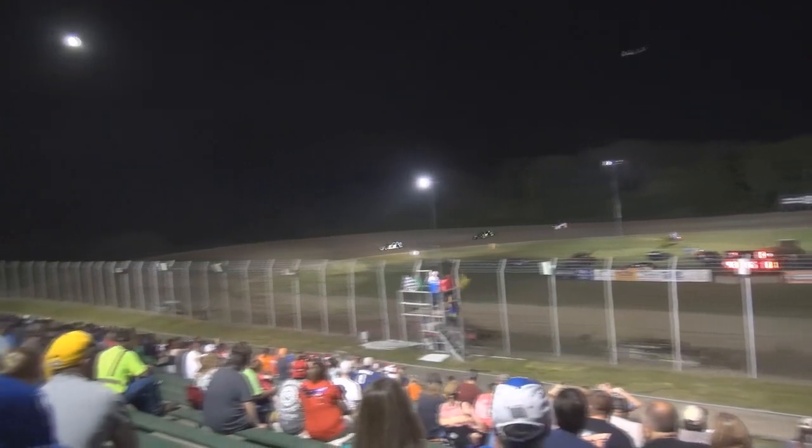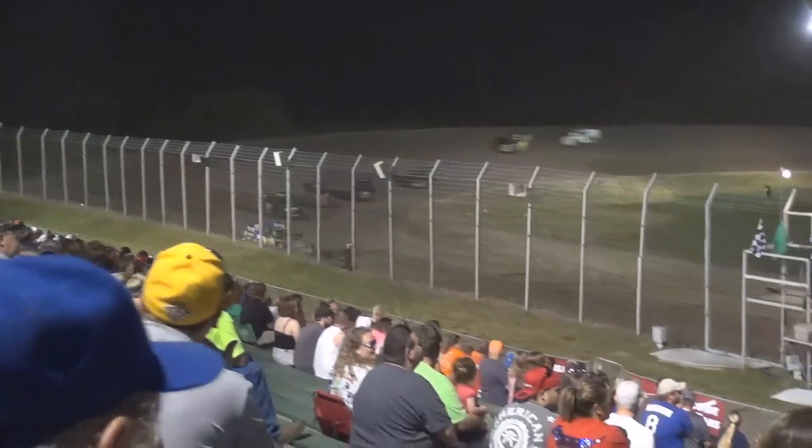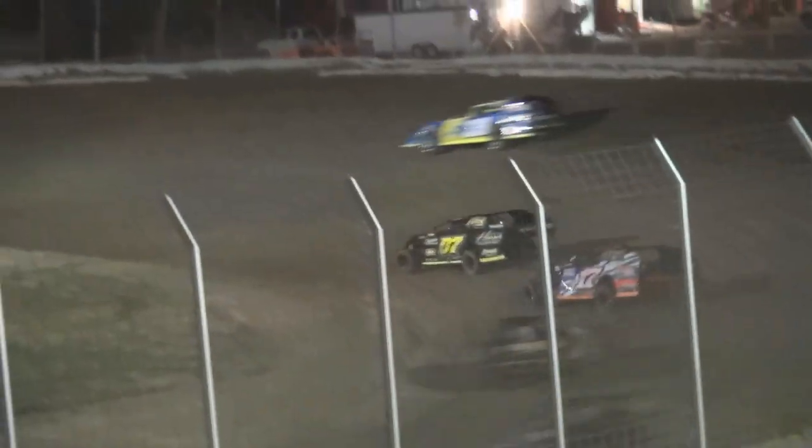Good start by the top three. Here comes the 17t of Shadran Turner looking down on the inside of the 07 of Daniel Harris. Don't count out Doug Keller. The 3x of Tony Manley goes to the inside. The 211 of Tim Eaton is our leader, 07 of Harris second, 17t Shadran Turner in third, Doug Keller in car number seven running fourth. Racing Jason Estes is now cracking into the top five. The 211 of Tim Eaton riding around right in the middle as the white flag comes out — one more lap to determine the winner. It's Eaton, Harris, Turner, Keller, and Estes rounding out your top five.